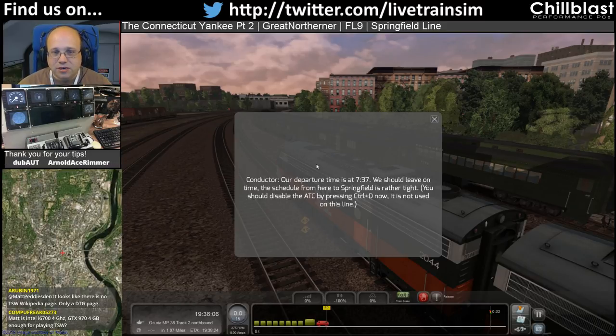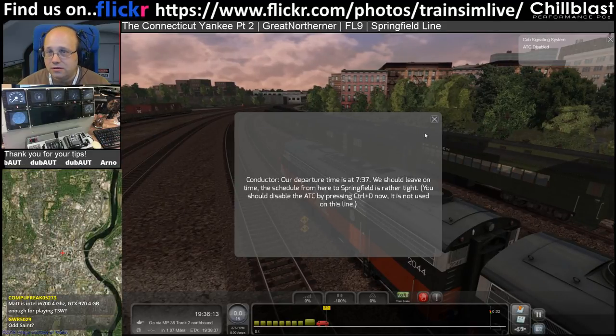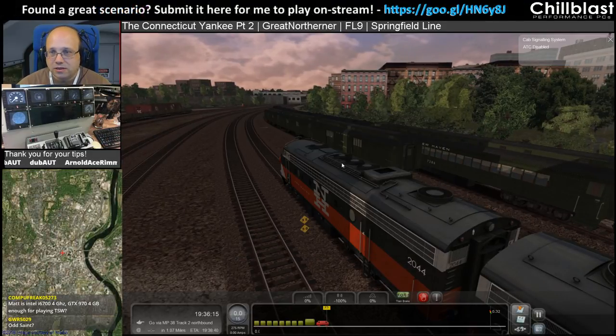Our departure time is 7:37 - we should leave on time. The schedule from here, Springfield, is rather tight. You should disable ATC by pressing Control D; it's not used by this line.